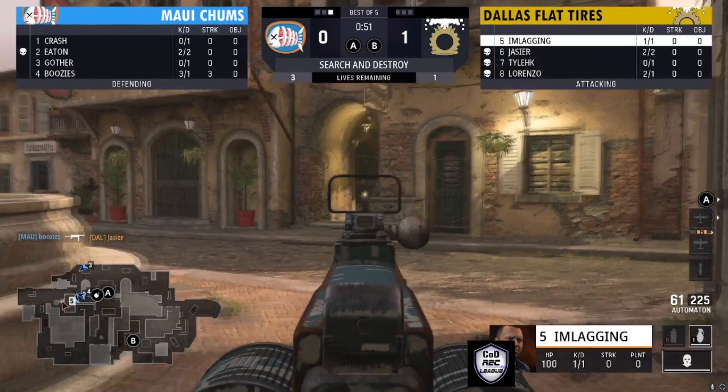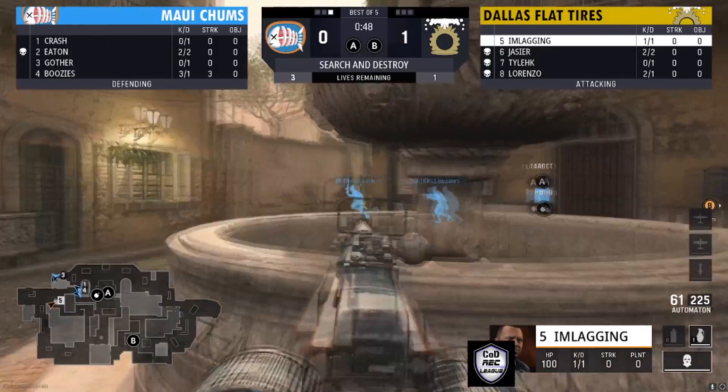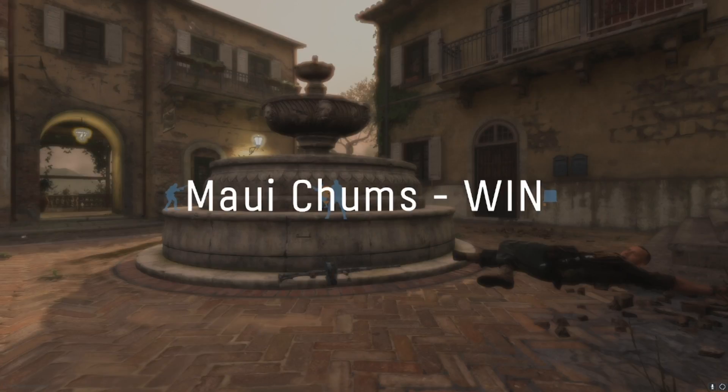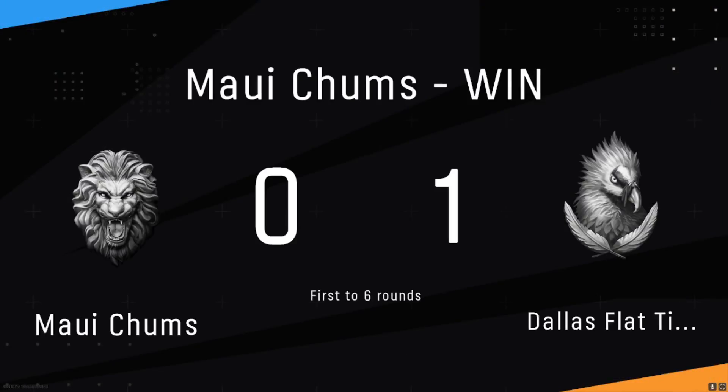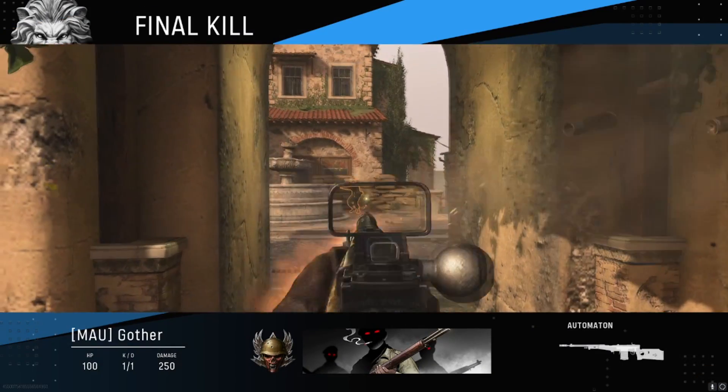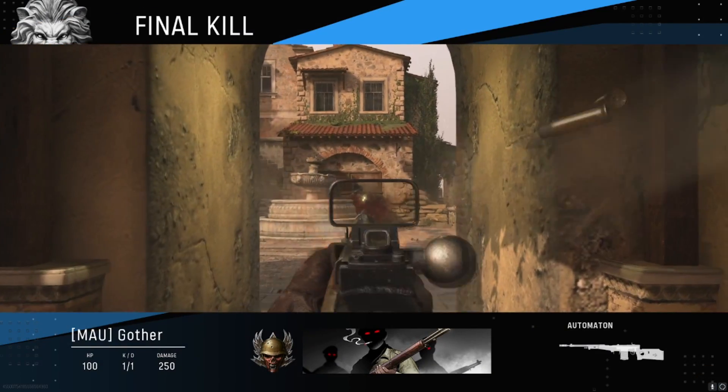Maui Chums know exactly where he is — they're all hunting him down. I'm Laggin is going to get shot from the side. The collapse comes through — just too many players, too many angles to really think about. Too many angles to think about for I'm Laggin.